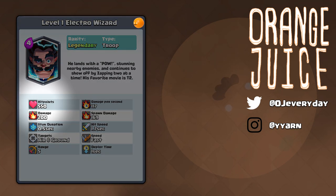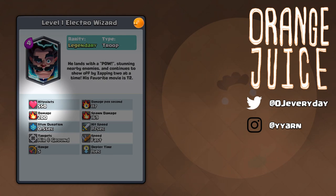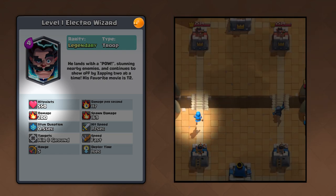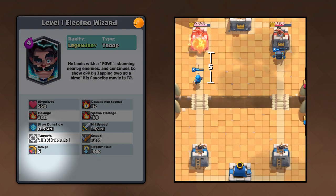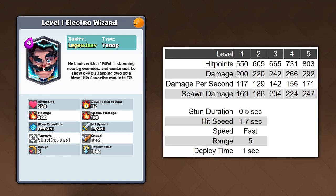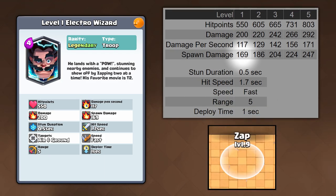He's slightly more fragile than a regular wizard and will die in one shot to a fireball. He'll also fall in just one swing from a mini P.E.K.K.A. A regular wizard has medium move speed, but the Electro Wizard has fast move speed, as fast as a mini P.E.K.K.A. His attack range is 5 tiles, the same as a regular wizard. Stats scale at roughly 10% rounded down per level. At tournament standards his spawn damage indicates a level 9 zap, so the splash radius is likely 2.5 tiles like a zap.